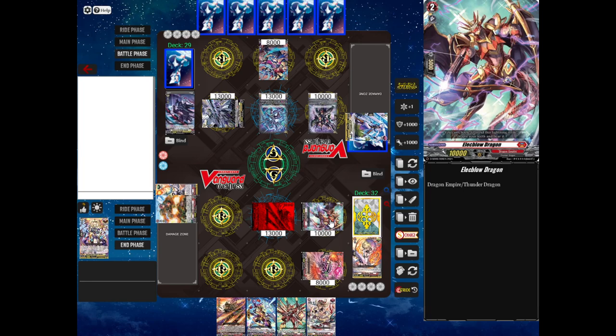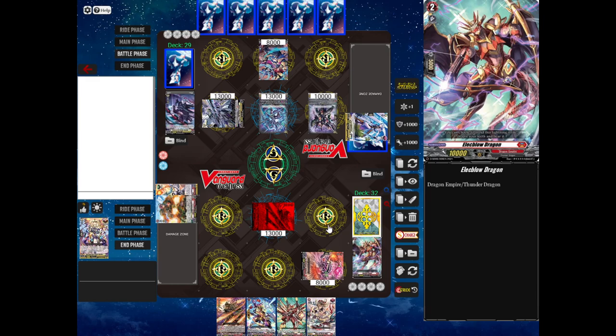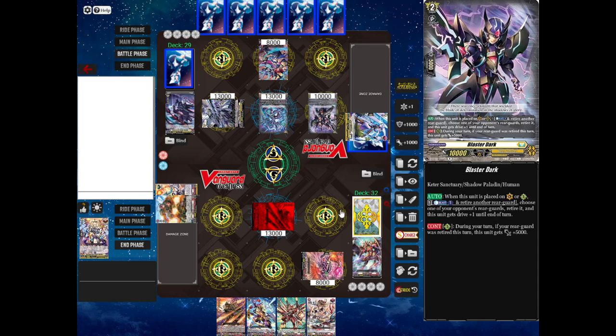Opponent goes into battle phase and will attack my Vanguard with Fasado — 13,000 power against 13,000. However, grade 2s such as my Elec Blow Dragon have an ability called Intercept. You can move them from the front rear guard circle to the guardian circle and block with them as if you're using a card from your hand to guard. Elec Blow Dragon plus the 13,000 from Eugene is a total of 18,000 power, so Fasado's attack does not go through. In a real game, you might want to attack a rear guard first — the optimal move would have been to attack Elec Blow with Blaster Dark first.